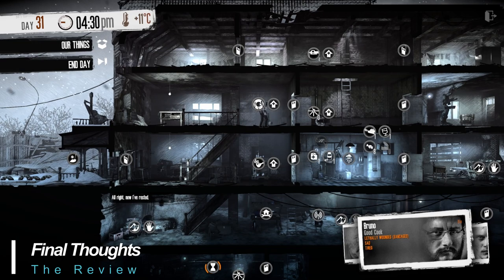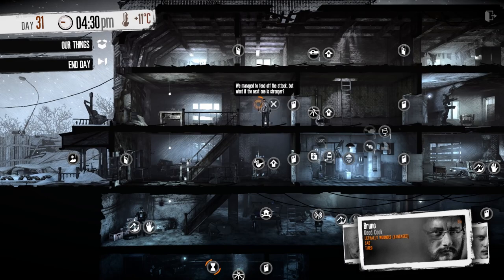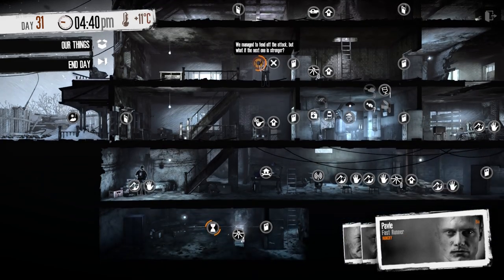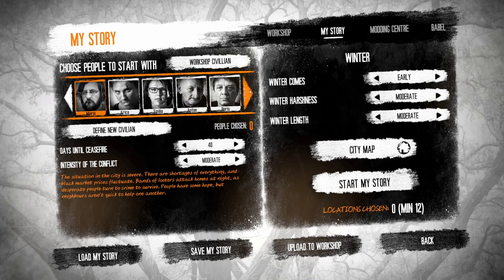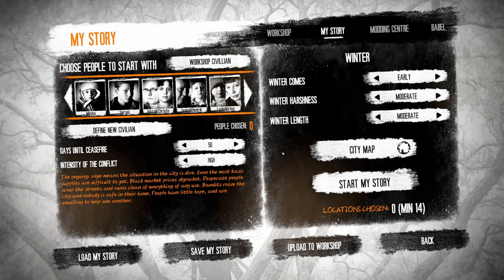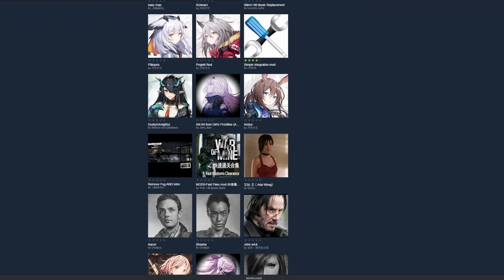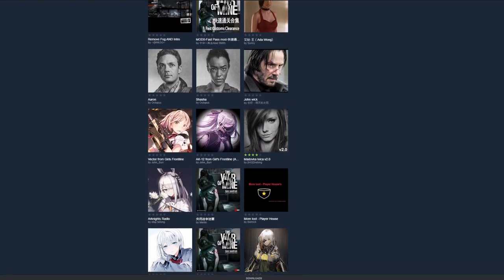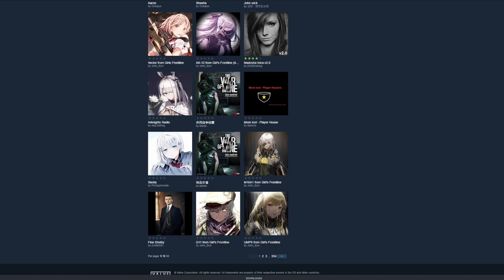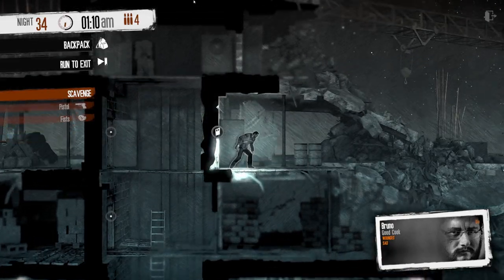Expect the base game to take between five and ten hours to complete, with the four DLC adding another potential 15 to 20 hours. There's some replayability here as well — game length can vary from 20 to 50 days, there are quite a few characters to play as, different scenarios to explore, and the option to fully customize the difficulty of winter, game length, and other parameters. Additionally, the game offers modding capabilities complete with Steam Workshop integration, so you can create or download mods to further customize the experience.